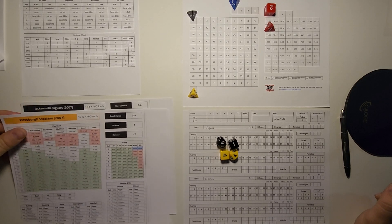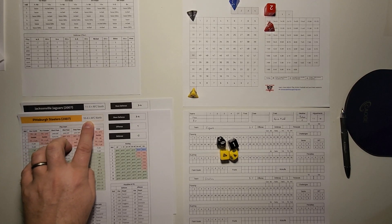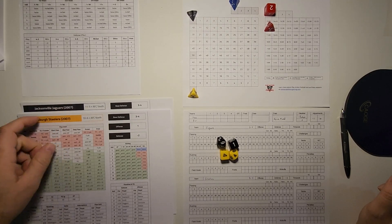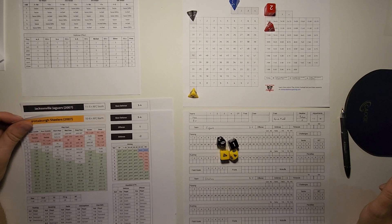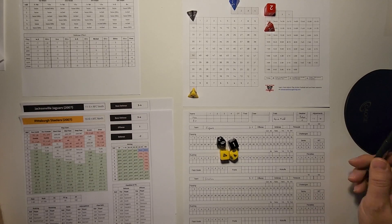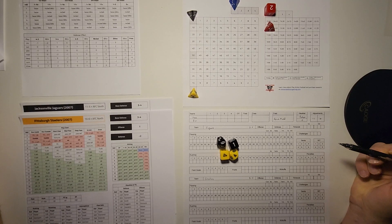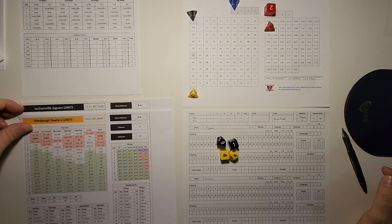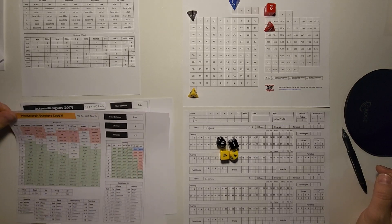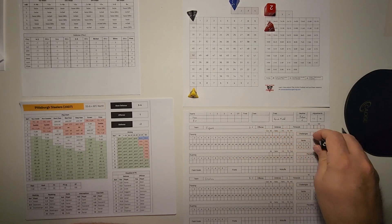Jacksonville were 11-5 that season in the AFC South, Pittsburgh 10-6 in the AFC North. Both teams got their playoff spot — this was actually a wild card game. Both teams run a 3-4 defense. We've rolled for the weather: it's perfect, so no weather adjustments. There's only a minus one adjustment for the Jaguars on offense, and Pittsburgh's offense is a plus one, so those cancel each other out. Let's go for the coin toss.